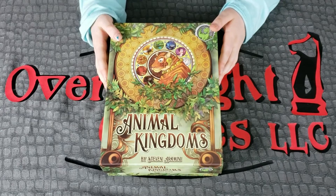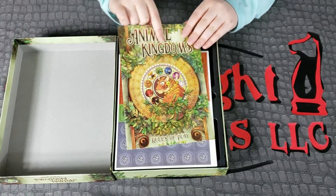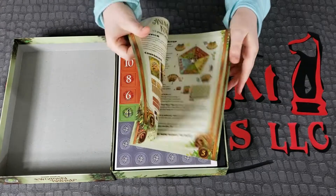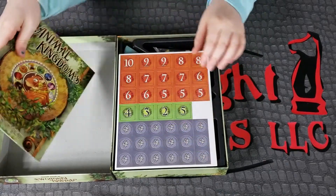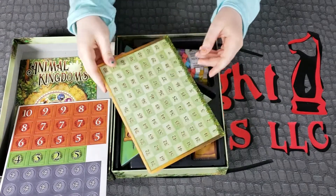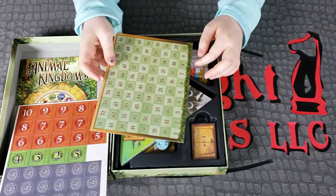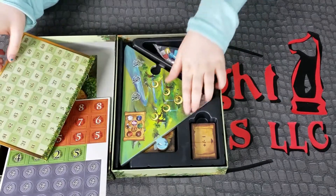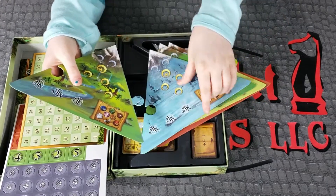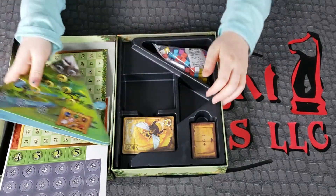Now let's open this bad boy up. There's the rulebook — flipped through it a little. Then all of the pieces. The score track — yep, it looks like a score track. Ooh, it looks like these puzzle together. I'll show you what it looks like later — they puzzle together.